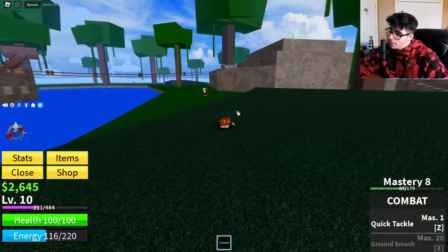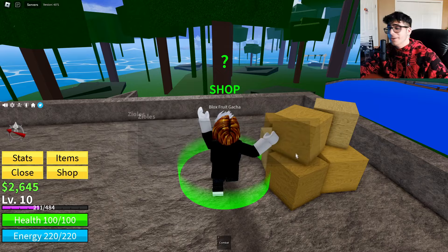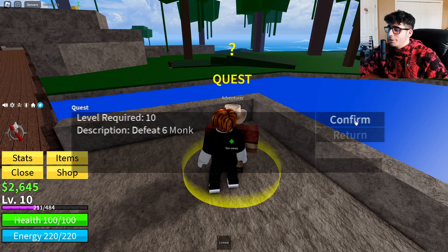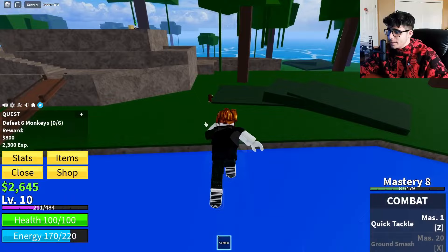Once you're at the Jungle, set your spawn point right away so if you die you don't have to travel all the way back. Now let's talk about getting your first fruit. Go to the Black Market dealer — depending on your level he'll charge more, and you need to be level 50 to buy from him, so you'll need money saved up.